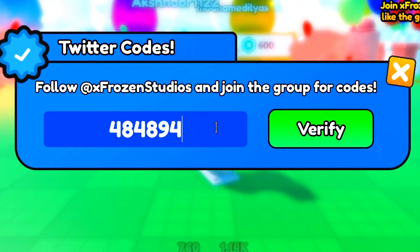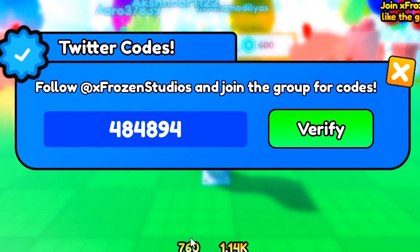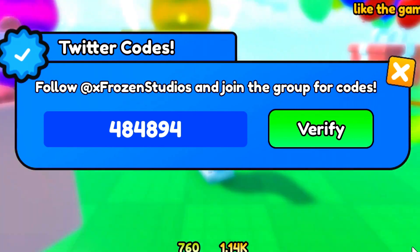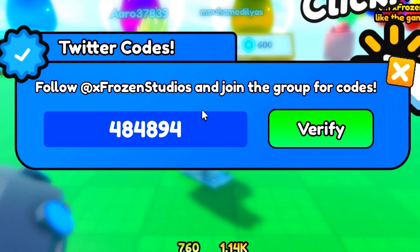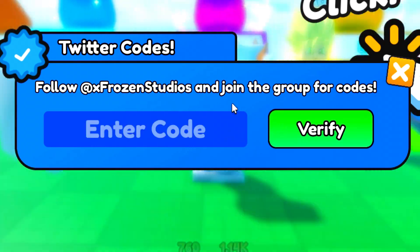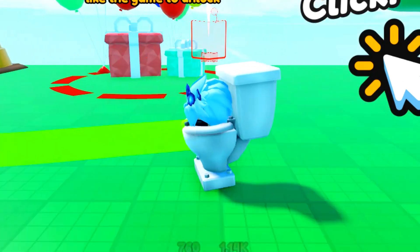The very next code after that is going to be 4-8-4-8-9-4 — it's just numbers for that code. Go ahead and redeem it in. I did just redeem it and from that code I actually got myself a YouTube pet.